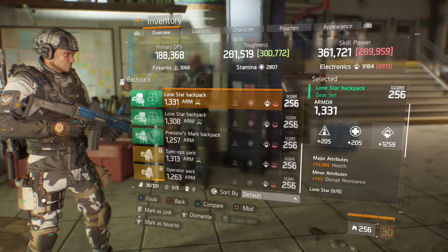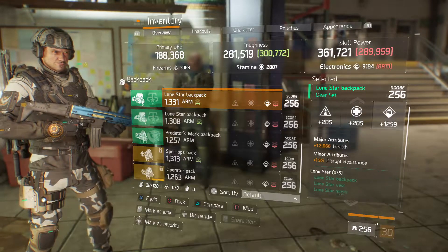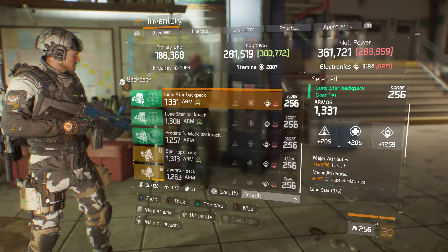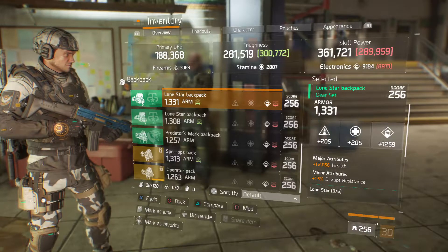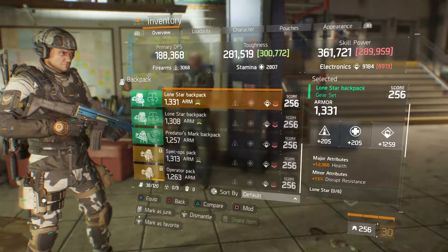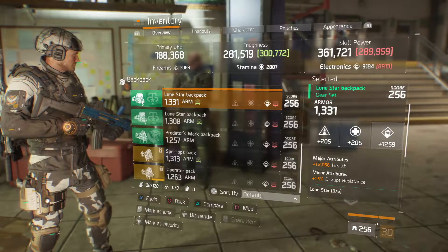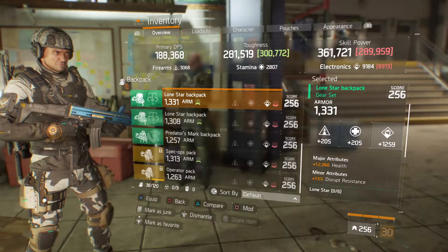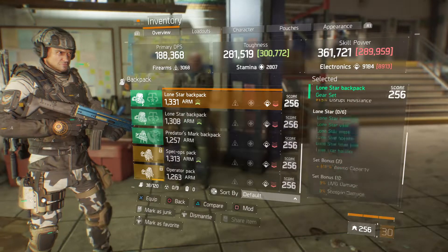We got a Lone Star backpack with 1333 armor, 1259 electronics, 12,066 health, and 15% disrupt resistance. This is just a pretty good backpack. More than likely I would be rolling out electronics up there because with Lone Star you want to be able to try to have — well, it depends what kind of talents I have on my gear.